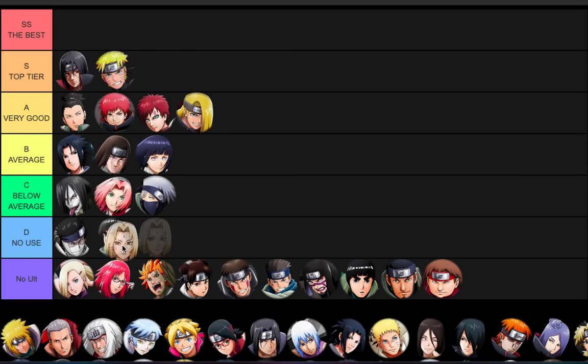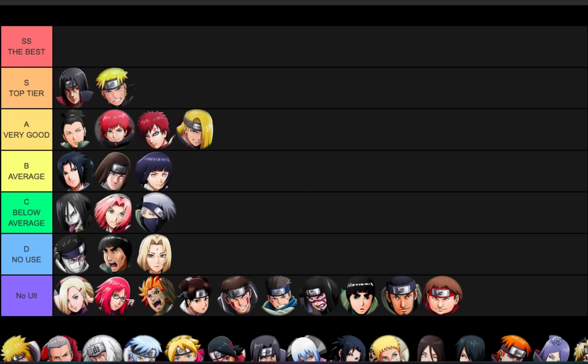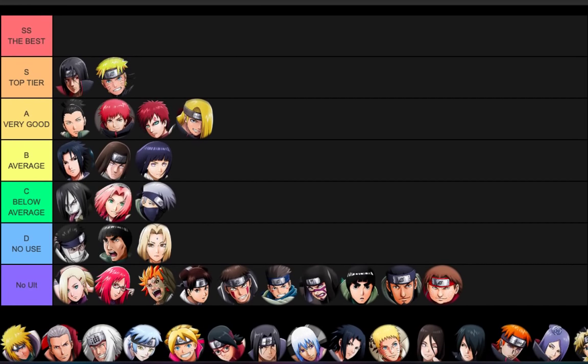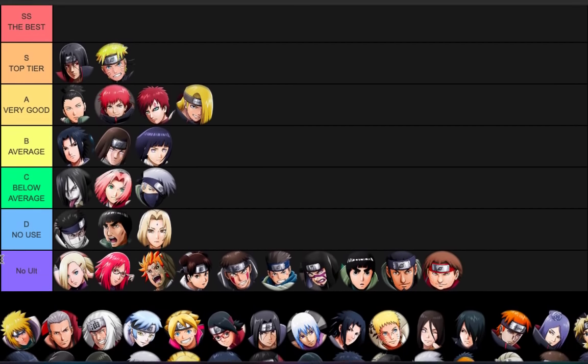Tsunade - D tier as well. I can't even think of her jutsu. Doesn't she inflict defense down onto herself? Bro, you're just going to get hit - how are you going to have a ninja defending your base that defense downs herself? It's like 'cheers for helping me kill you faster.' And this bitch has purple stats so she has no bulk. Definitely good support, but for defense - Tsunade, I love you, but you're booty cheeks.